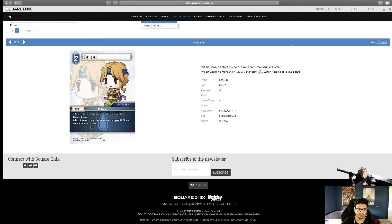Gordon — when he's on the field, draw a card and discard a card. When Gordon enters the field, you may pay one Water; if you do, draw a card. He's a Prince so he's searchable, Category II, which might be relevant later. I don't think he'll squeeze into any decks right now — we have too many better options.